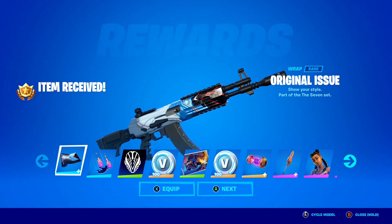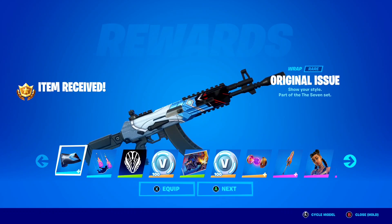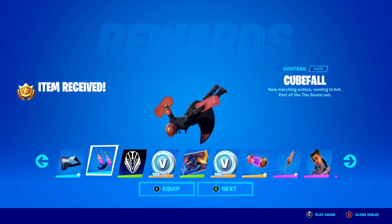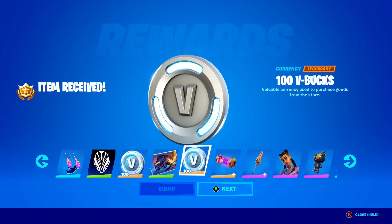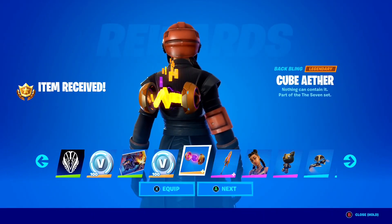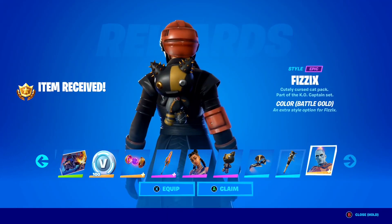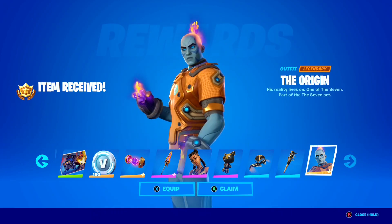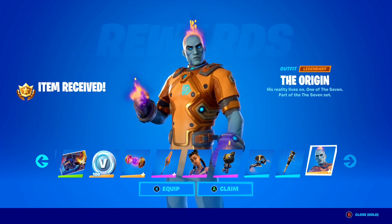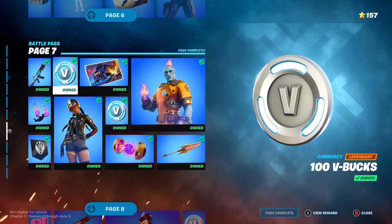Claim all of page 7 — 10 rewards right there. Oh, that wrap is so sick — the Original Issue Wrap here inside of Fortnite, I'm loving that one. A Contrail, some banner icons, more V-Bucks — there are so many V-Bucks in this Battle Pass, it's honestly insane. The Cube Aether Back Bling, a Pickaxe, skin, and styles, and of course the Origin skin here inside of Fortnite — the Legendary Origin skin that just looks so clean. Let's claim all these rewards.